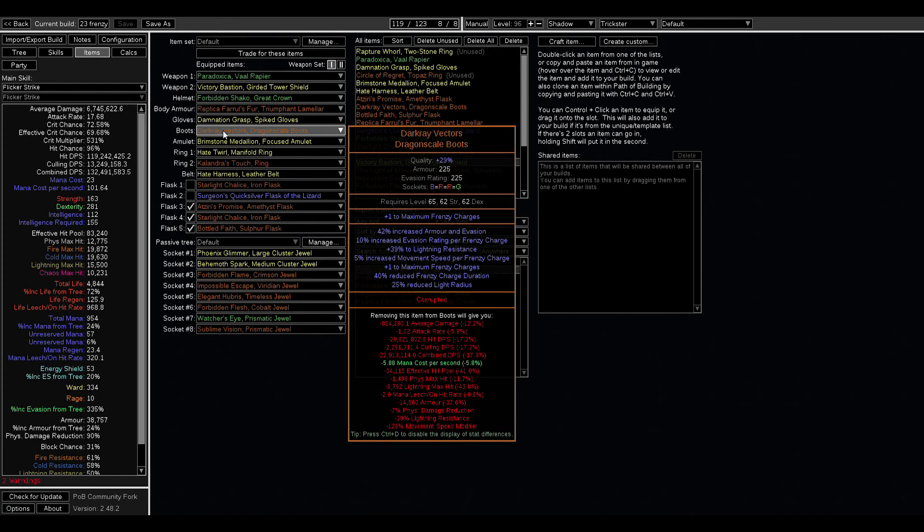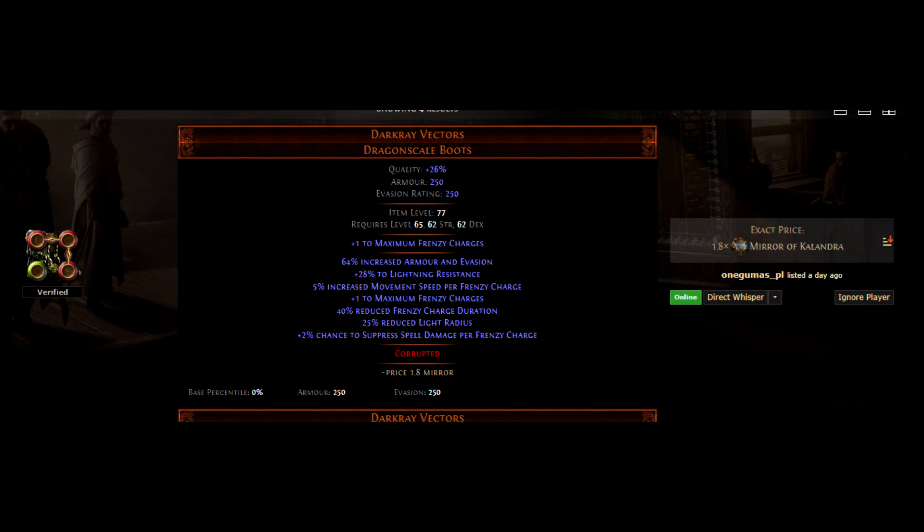Dark Ray Vectors will give you 13. But in the old days — six years ago — you used to be able to Vaal max frenzy charges, and there are some floating around standard. This of course gives you now 14.